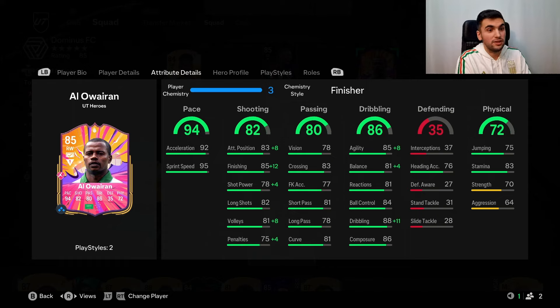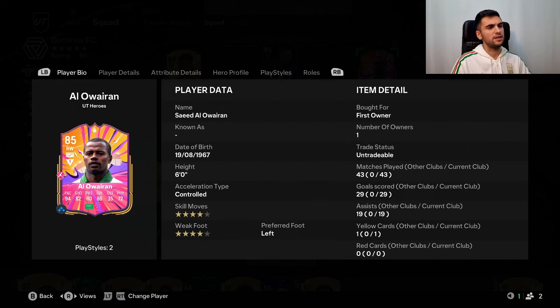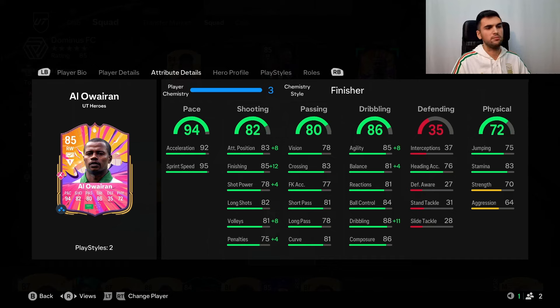The dribbling is good, but I feel like he needs a boost in reactions — he doesn't feel as responsive as cards I used to play in FC 24. The physical is a big disappointment for a six-foot player: his strength and aggression are not impressive, so don't expect good physicality. For the price at 670k, I think it is actually acceptable. He has good pace and good links for Saudi Arabia — Cristiano Ronaldo, Cancelo, many players you can link. Overall I'm going to rate him a plus. Thank you for watching, have a good day!